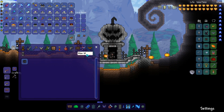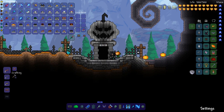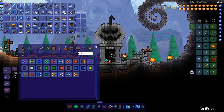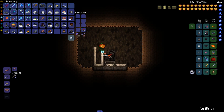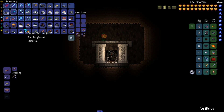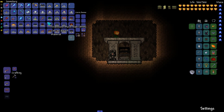I also created some lamp posts using some brown painted shade wood fence, brown painted dynasty wood, and carriage lanterns from the dungeon. Off camera, I had realized that the surface looked a little too bright and cheery with that forest in the background, so at the end of the video you're going to see a darker version as I converted the biome into corruption by hiding some ebonstone underneath the build.